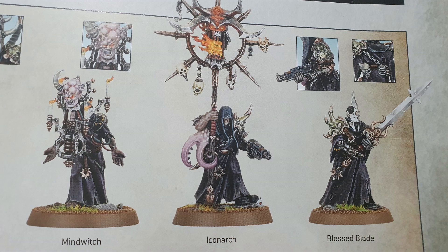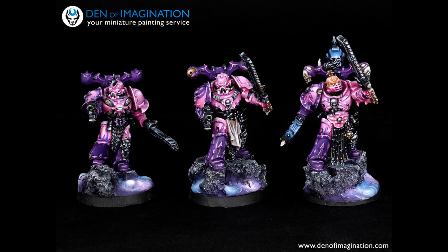Warp Talons also have the Daemon Kin keyword so you can pop a few strats on them. They also have Warp Flames: whenever an enemy tries to fall back from a unit of Warp Talons, roll off — if you win, the enemy can't fall back and is kept in melee hell. Your possessed with their five attacks, your Hellbrutes — they'll be re-rolling all hits too. Venom Crawlers now have six attacks instead of four, and only nine wounds, so they don't degrade — always six attacks. They hit on threes. Venom Crawlers hitting on threes with six attacks, re-rolling all hits — they're good now.